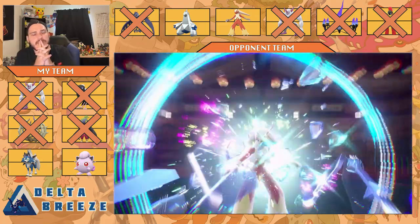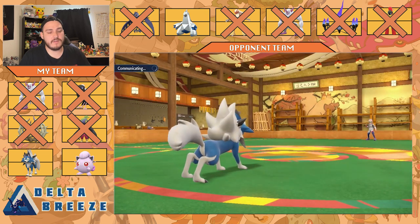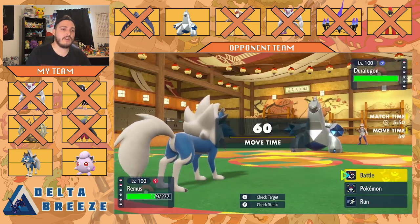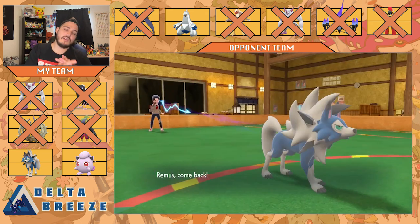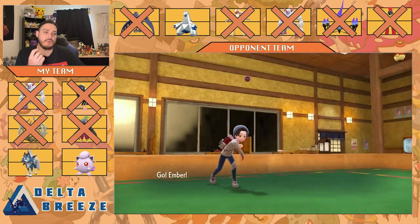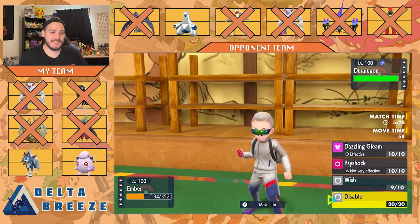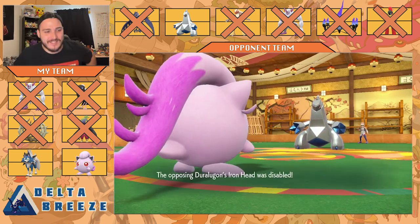Now I think all he has is Duraludon, right? I'm pretty sure that's all he has. I have to switch out Lycanroc. I wonder what Remus means — looks German. This is the last one. I switch out and go for the Corn Drill — he'd probably go for a Steel move. I lock it into Corn Drill now. There's going to be an Iron Head — that should kill. Watch this, ladies and gentlemen: Disable. That's the first time I've ever used Disable and it's coming to my favor.